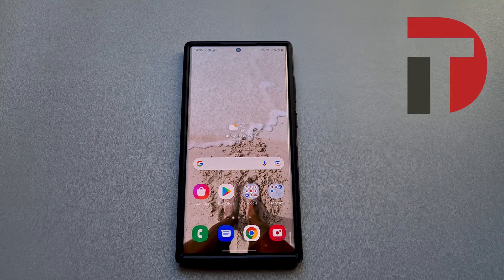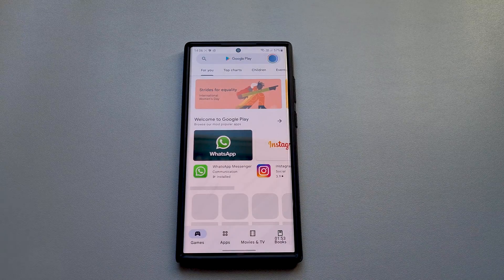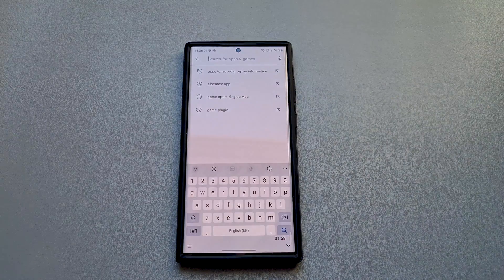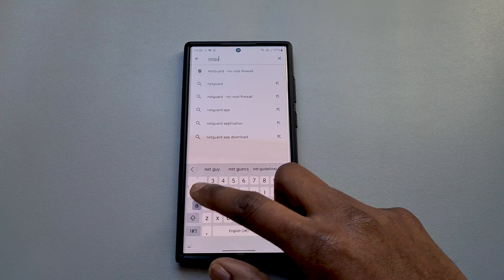Welcome to Daily Tech. Today we're going to be talking about how to disable Samsung's GOS system, which stands for Game Optimizing Service. Some smart people have figured out how to get this system app disabled or bypassed. Let's jump into it.